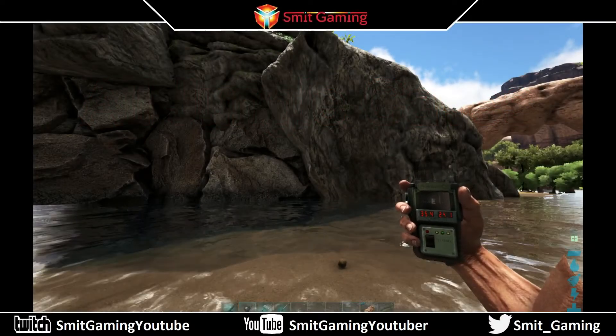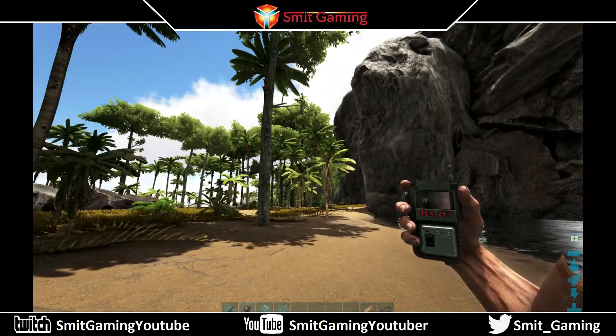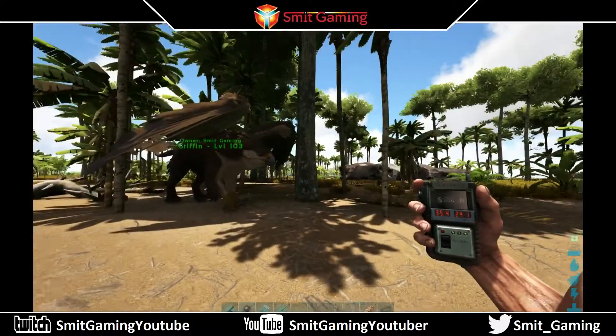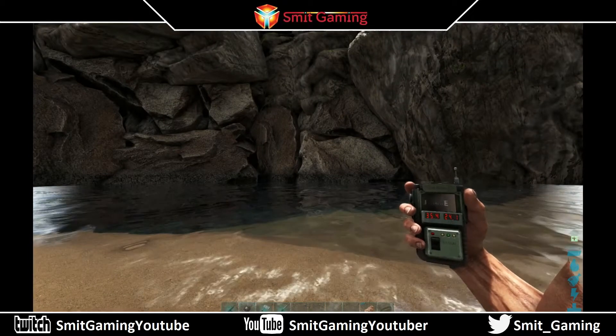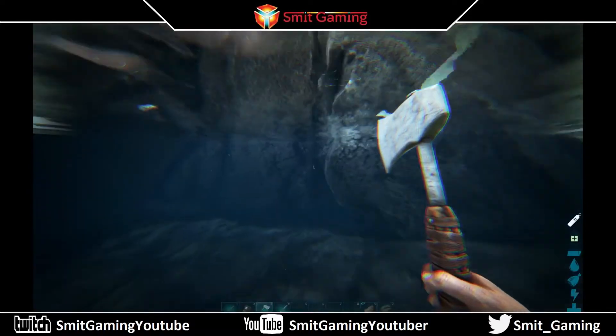Here we have the Metal Cave. You can see up to my right is the canyon, and down to my left is towards Blue, so that's Blue Canyon. Beyond that canyon is Green, and that way is the ocean. The cave is actually hidden behind these rocks. This is called the Metal Cave.